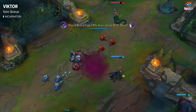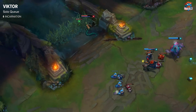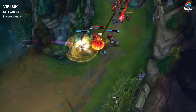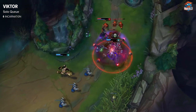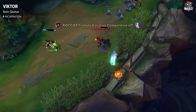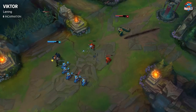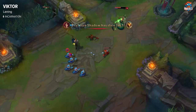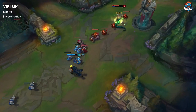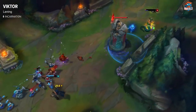As Viktor, you mainly just want to farm and scale up to late game. Stay in lane, but you can also roam if the opportunity presents itself. He's a really strong lane bully and a pretty safe pick overall since he doesn't really have any hard counters. How you want to lane with him is to poke as much as possible, since your E is really long range and it's your main ability to poke with.